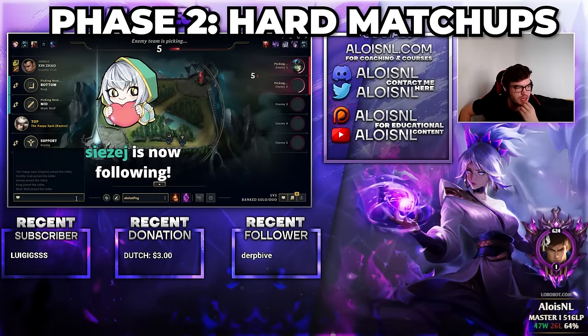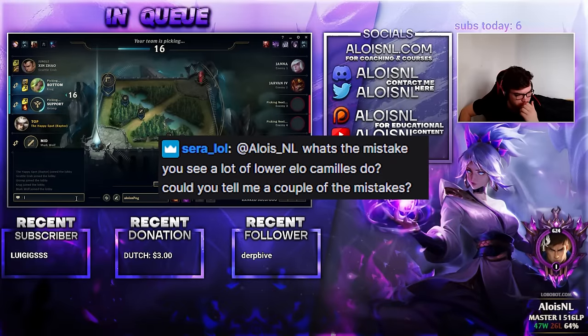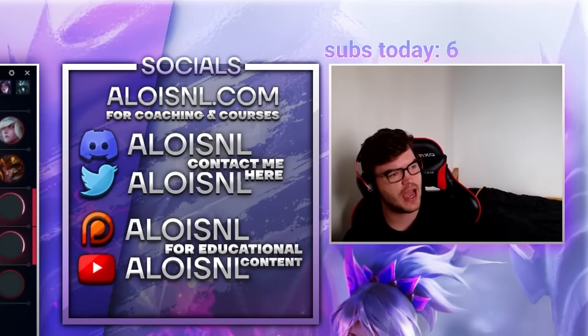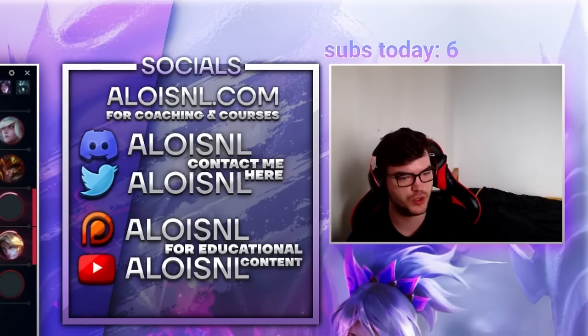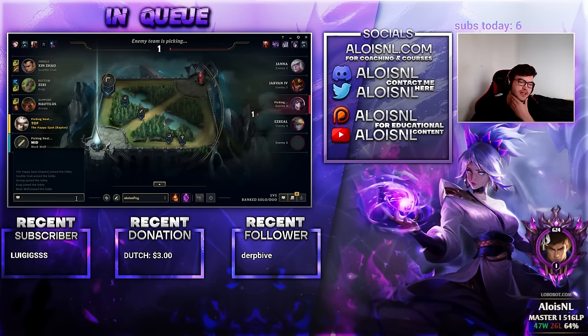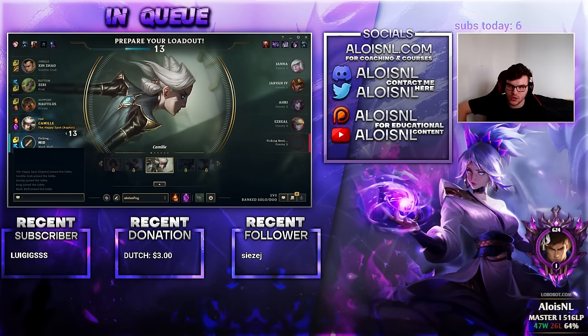Hard counters to Camille: Fiora, Jax, Mordekaiser is very tricky, and Gwen. Mistakes lower-elo Camille players make: grouping up too much, and wrong itemization. I had a coaching student named Vector who was around Platinum 4 MMR for three years — after two sessions he went to Diamond 2. He won his lane 9/10 times but had no discipline, no idea how to expand leads, just fighting limitlessly. That's the biggest mistake I see. PTA on Camille can work into Doran's lane matchups, but I personally prefer Conqueror or Grasp.